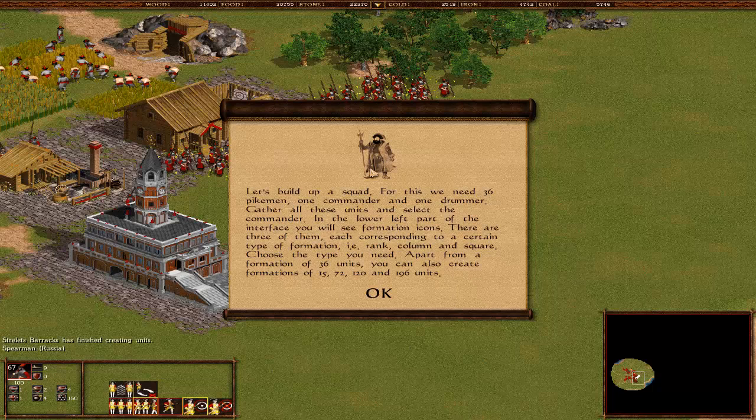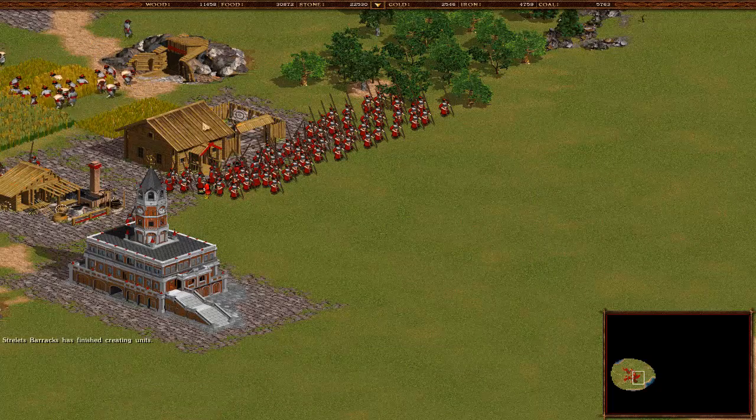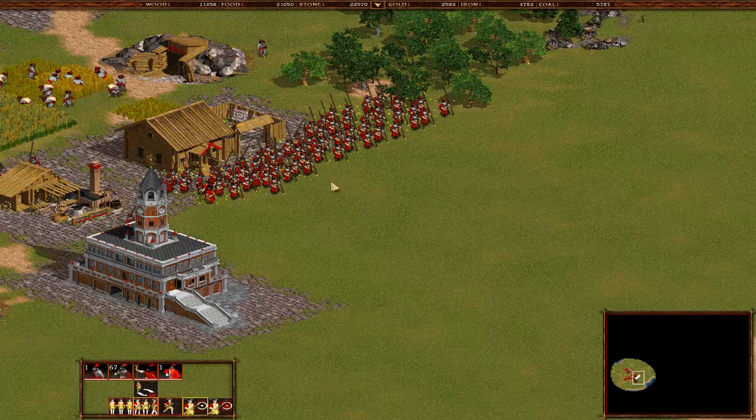Let's build up a squad - this is something very important which I notice in most multiplayer matches that people don't ever use. For this we need 36 spearmen, one commander, and one drummer. Gather all these units and select the commander. In the lower left part of the interface you will see formation icons - there are 3 of them corresponding to a certain type of formation: rank, column, and square.